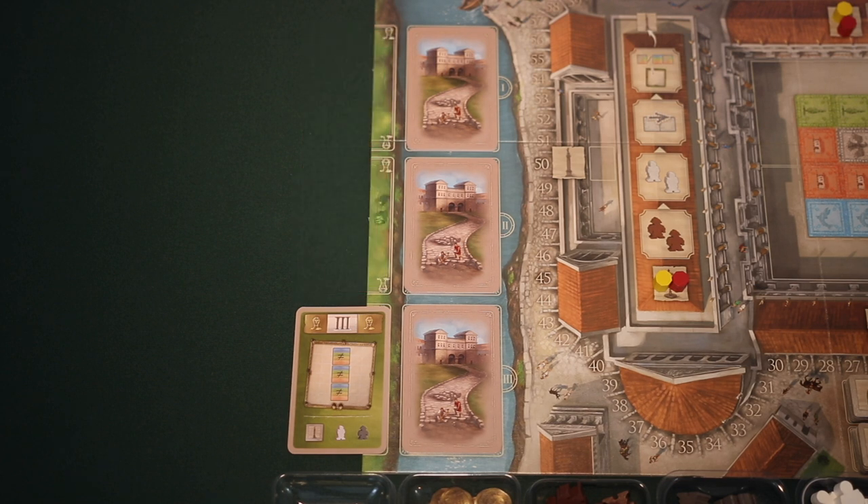It's also mentioned in the rulebook that if you want to play an easier game, you can use only one Trajan card for an introductory game. If you choose to do this, just pick a card from the pile showing three, and then place that on the third position. Since we're showing an introductory game, we'll remove the cards for phase one and two, and just leave the third Trajan card, as suggested in the rulebook.